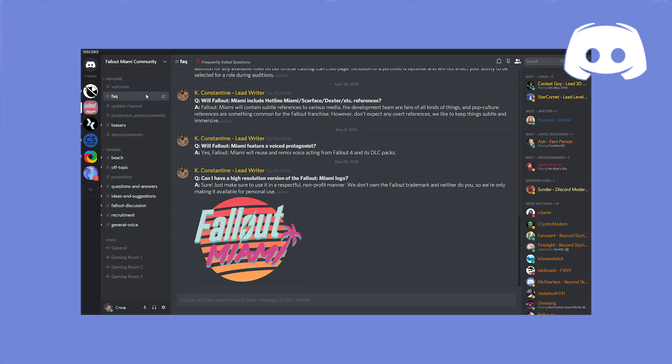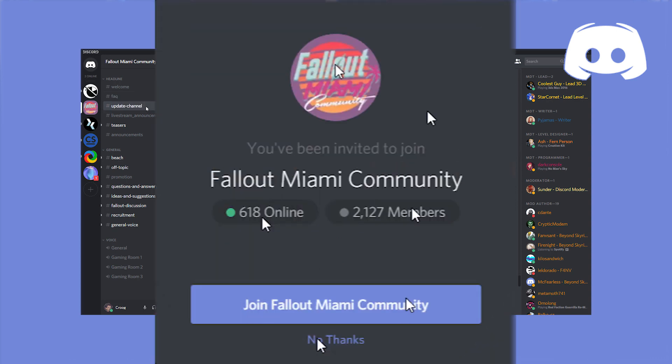If you don't necessarily have the time or the skill set to contribute to the project as a team member, you can go and join the community Discord, which is a pretty big Discord — I think it has like 2,000 members. It's just a bunch of discussions about the mod, questions and answers, and a general area where people talk about stuff. It's a really cool community of people; they seem really welcoming and nice for the most part.